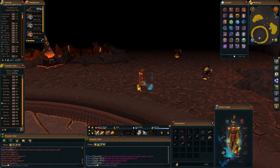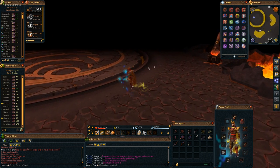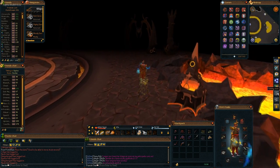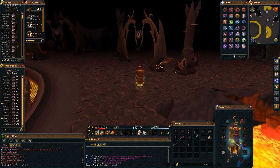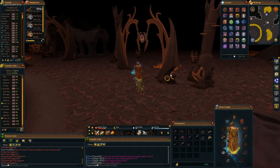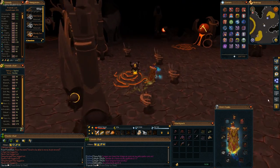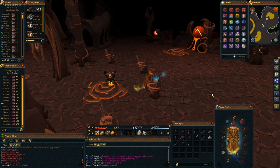The GE interface looks like in the future, if you're near a bank, you'll be able to click the GE icon and have the Grand Exchange pop up, letting you access it from the bank without having to travel to the GE every time. There also appears to be a store coming soon as well.